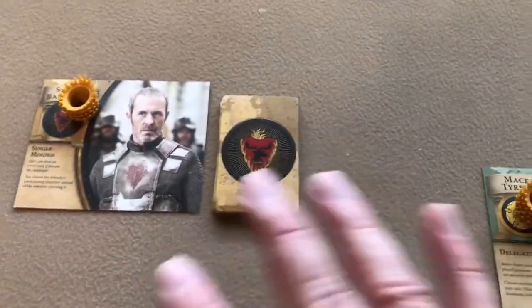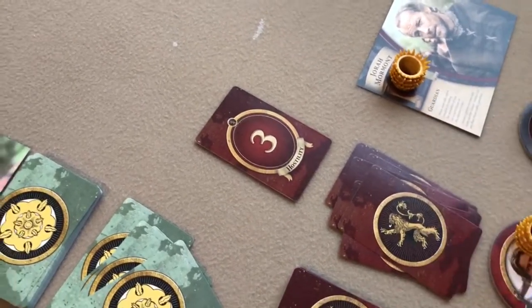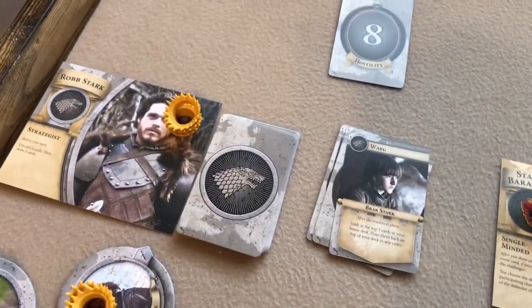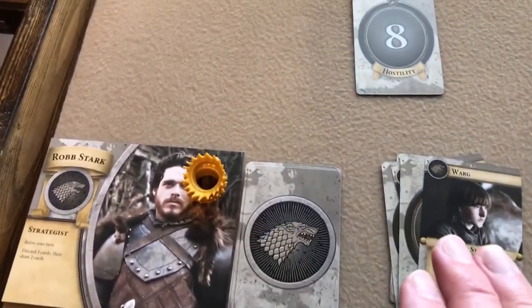If the challenger wins, they spread an influence token onto the defender's board. Since the defender won here, they get to draw two cards and distribute two power from their leader sheet to their characters. Any houses that supported the winning side also get these rewards. Since this was a hostility outcome, the winner also gets to take a hostage from the losing side — either a random card from their hand, the top card of their deck, or one of the hostages they already hold.